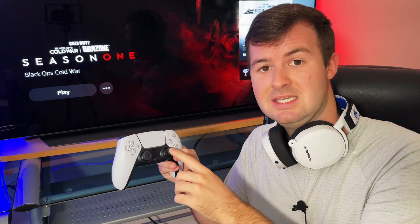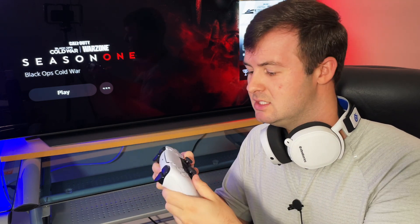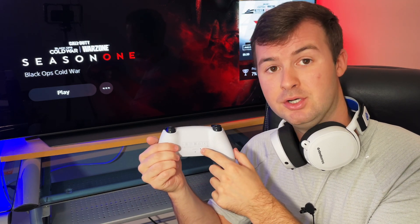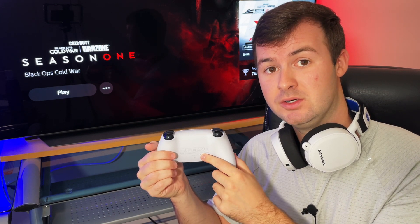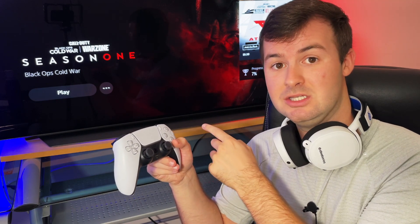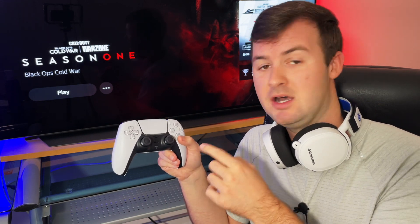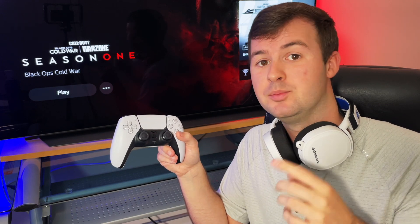So if you rotated the joysticks, clicked in different positions, dusted them and cleaned them, and you find that you're still experiencing controller stick drift, another thing you can do is turn the controller around and you'll find the factory reset button next to the Sony logo. Give that a push using a paper clip, hold it for a little bit and wait until the lights turn off on the controller, then turn it on and reconnect it to your PlayStation using a USB cable. What that does is it factory resets the controller so that in case there was any weird software glitch causing that stick drift, it should go back to the way it was before. So be sure to give that a try if the previous steps didn't work.